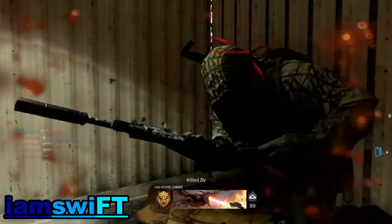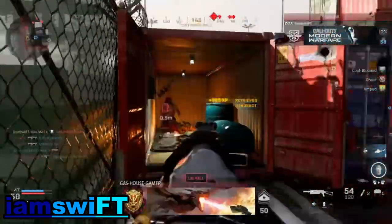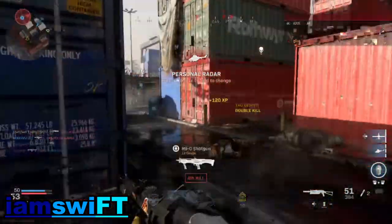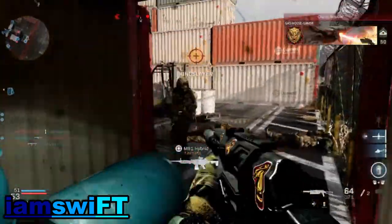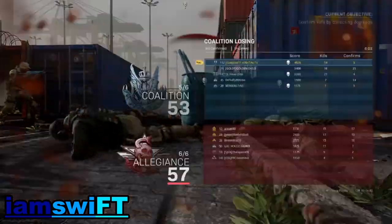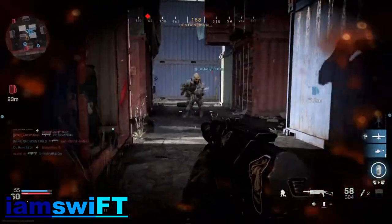Dude, I was three kills off my streaks and he's sitting in a container. My teammate ran into the container where a guy was camping, so I thought nobody was there, and then the guy was killing my teammate so I would have never even known he was there. I just spawned right behind the guy and he just spawned right behind me.